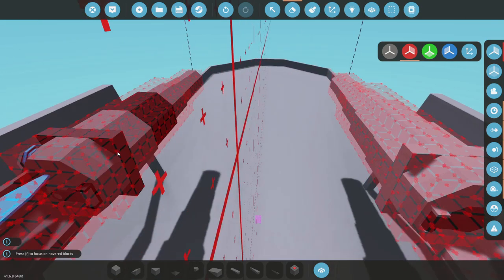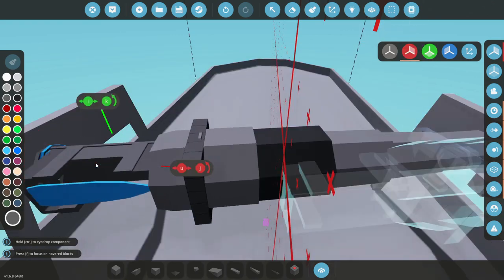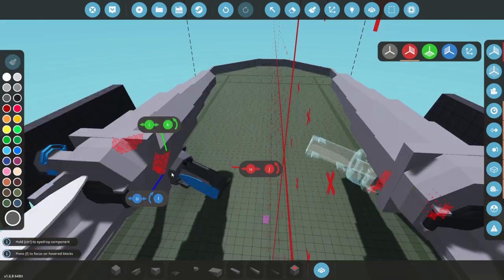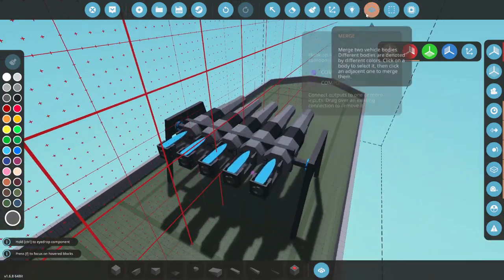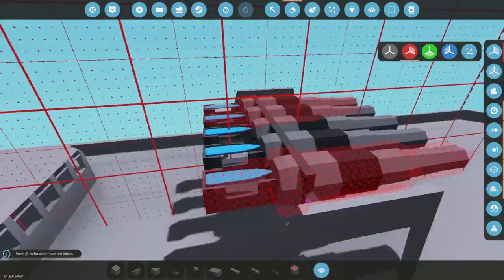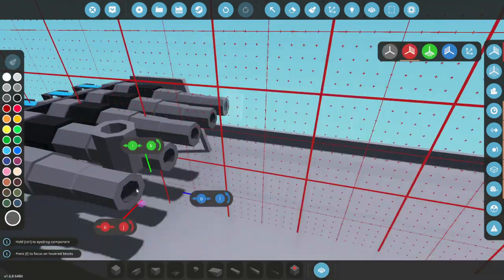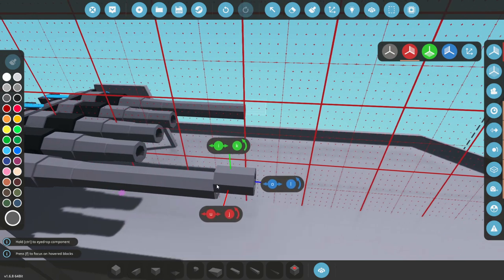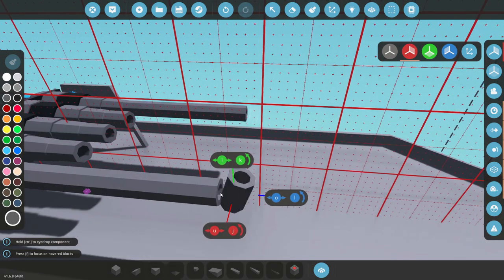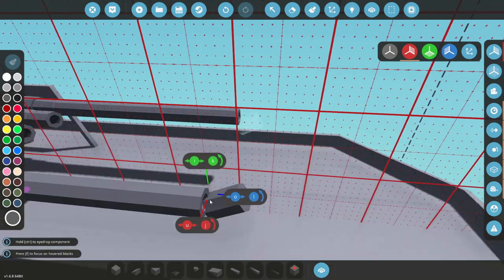And then another one is what we need. Delete those, grab another one of these Bertha cannons, and whack them back in. There we go — one, two. And there we go, so we've got five guns. That is a lot — I'm not going to lie, that is a lot of guns. So what we're going to do now is extend them all forwards — there's one, two, three, four, five. I don't know how far we actually want this to go forwards, but it's going to be quite a lot.